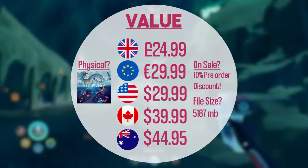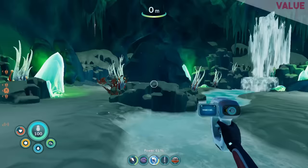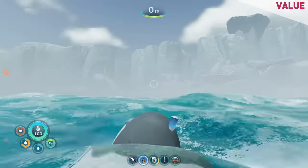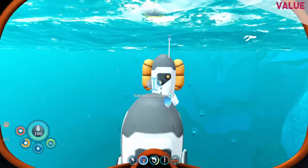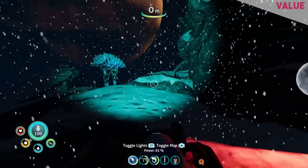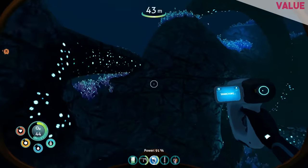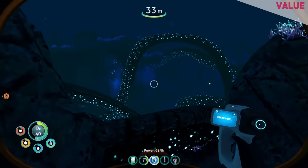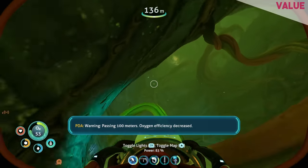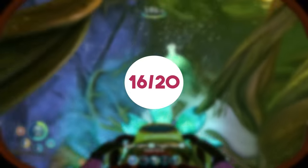Subnautica Below Zero is £24.99 on Switch, but right now it's £22.49 — a 10% reduction. Personally I'd have liked them to release both games at a slightly reduced rate, but you can pick them both up for £24.99 which is actually a decent price. Despite the performance issues, I think overall it's a better designed game — there are UI improvements, you can pin recipes, the beacon system is more streamlined. When thinking about value you do have to consider performance, but hats off to the developer for including options like UI rescaling for handheld mode. It's just going to need a little more work. Overall I give value 16 out of 20.